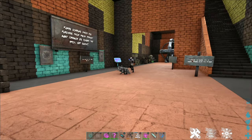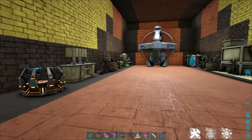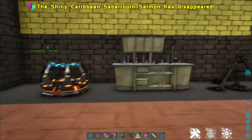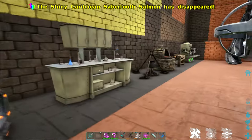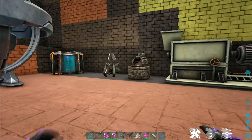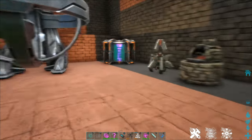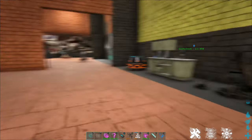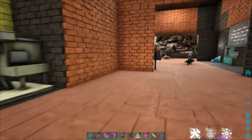Some of the other useful things you'll find in the community center are some of our basic workbenches that you may need. Everything from the tech stove to a chem bench, a replicator, and just about everything in between. So all of our major tools you might not have unlocked yet will be available here for you to use.